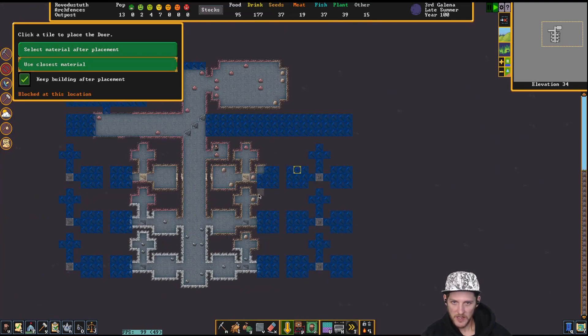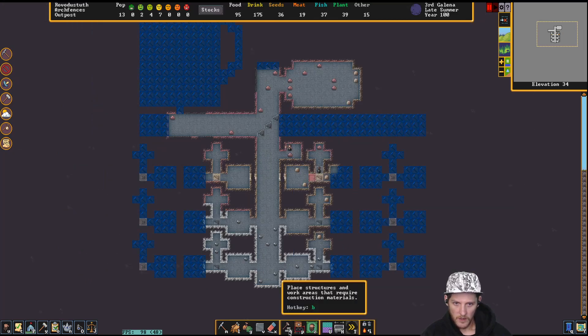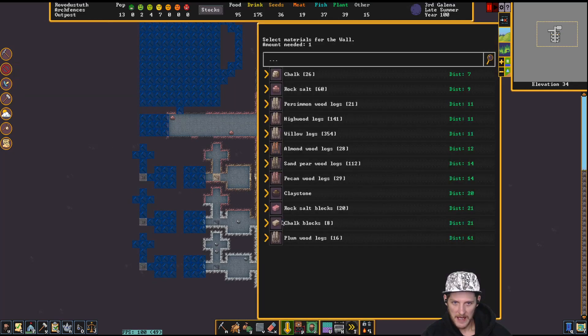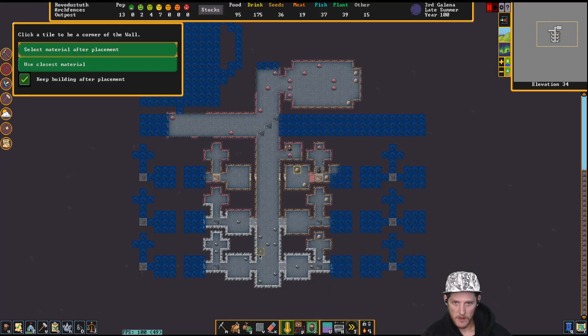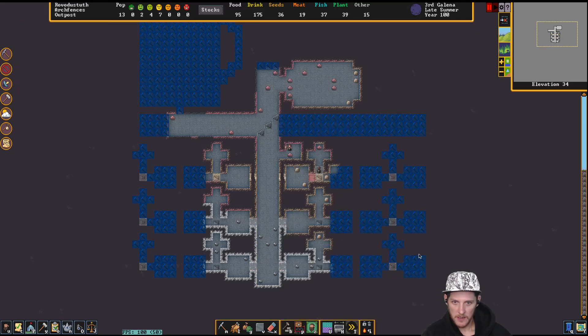I don't know if more space makes them happier but we'll go like that. I want to select chalk block for the altar — chalk block, chalk block. Let's use pink for that one because pink looks good with the white. There we go. Did they make the beds already? Yes they did — put a bed there.